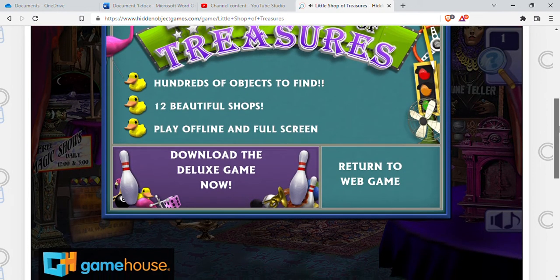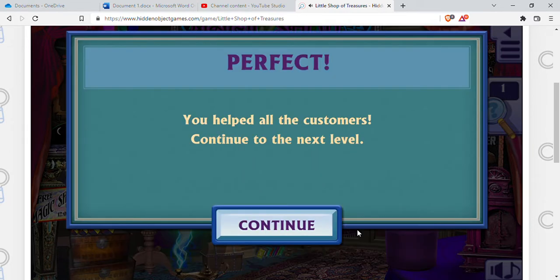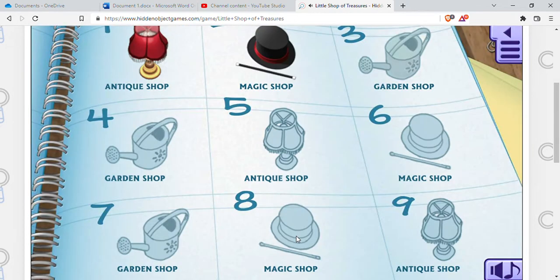Hundreds of objects to find, 12 beautiful shops, play offline and full screen — it's a deluxe game. Basically on this one you get two levels to play for free, but there are lots and lots of hidden object games. I'll put the link in the description if you're interested in trying it.